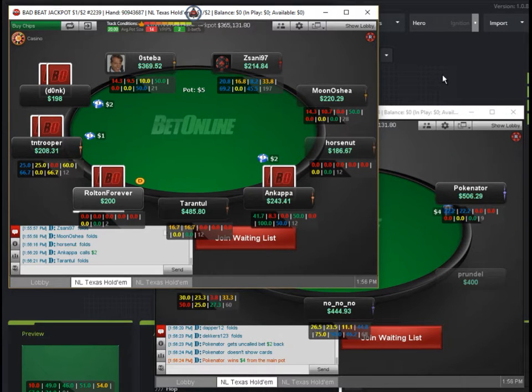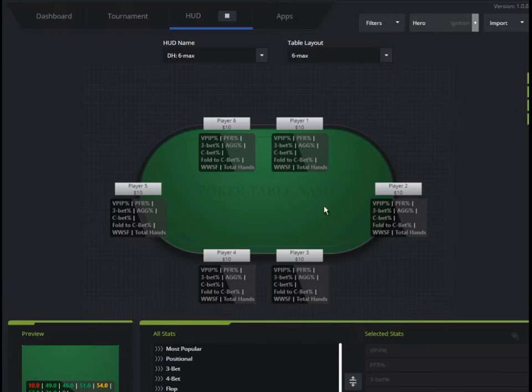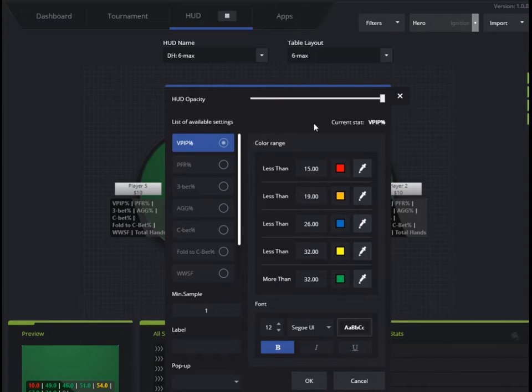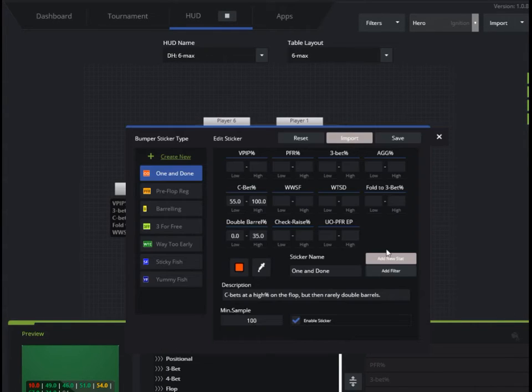If you don't like the out-of-the-box settings, there's a ton of configurable options — you can add a whole lot more stats. Color ranging lets you add more stats and color ranges so you know where your opponents are at. The bumper sticker or badge system is awesome. You can set up any kind of exploitative pattern or anything you recognize that you want to have your HUD note visually, really simply and quickly.